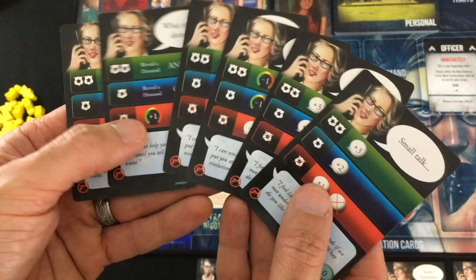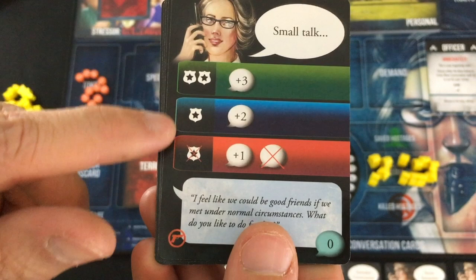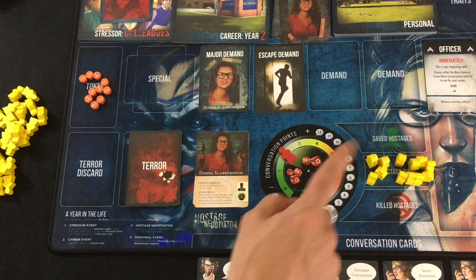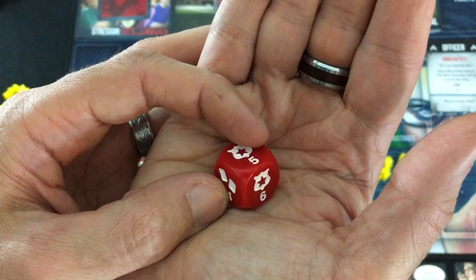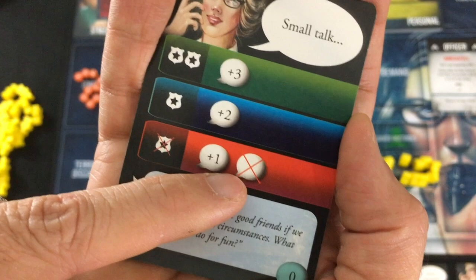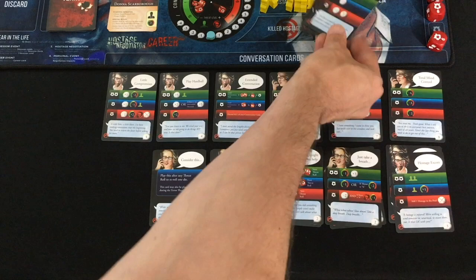In terms of the actual turn structure, first you have a negotiation phase where you can play cards from your hand. Each card can be played face down for one conversation point, which lets you buy better cards later. Alternatively, you can play a card for its action — like Small Talk, where you look at your current threat level and roll the indicated number of dice. From threat two to six you roll two dice, at K you roll one die, and at one or S level you roll three dice. The dice have three miss sides, two badge icon success sides, and if you roll a four, you can discard two other cards to convert it into a success. The card shows what happens with one success, two or more successes, or no successes.